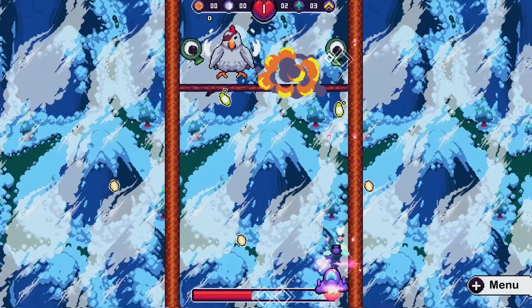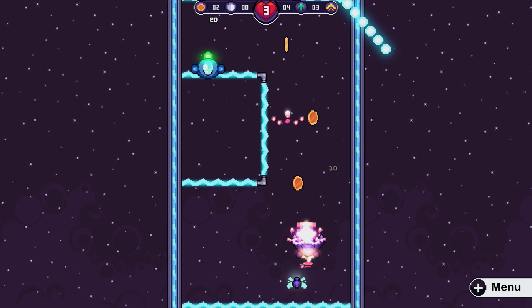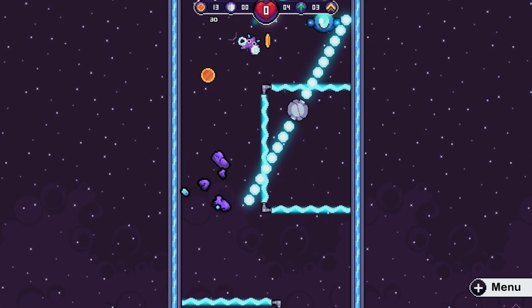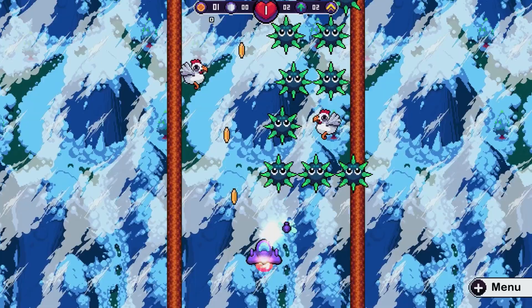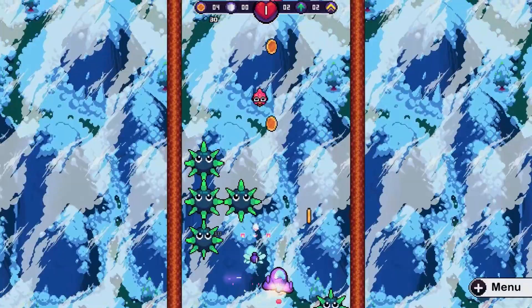Overall I had a fun but frustrating time playing Dinning Hall Space Adventures and came away with mixed feelings. It's a simple but challenging game with good variety in level mechanics and enemies, and if you want to test your shmup skills without overcomplicating things this delivers. I also liked how the visuals maintained the cutesy art style of the first game — they kind of reminded me of Fantasy Zone on the Mega Drive. The audio isn't bad either, with sound effects having that classic retro feel, though after replaying the same level about 20 times the music does become a little repetitive.